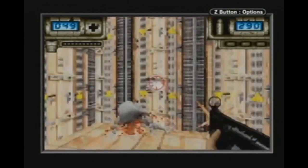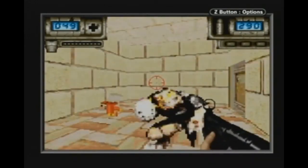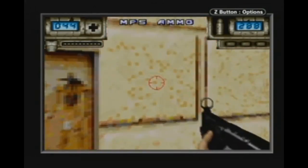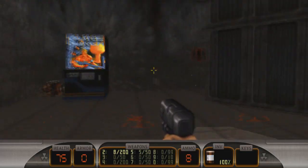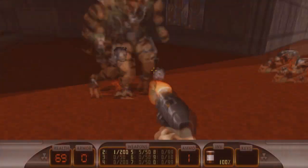Unlike Doom 2 on the GBA, however, this is not a port of any previous title. Duke Nukem Advance is a full-fledged original title in the same style as Duke Nukem 3D with a new storyline and directive. Duke Nukem 3D was a vastly more advanced game than Doom 2, so sacrifices are expected when putting the Duke Nukem formula on the portable GBA system.